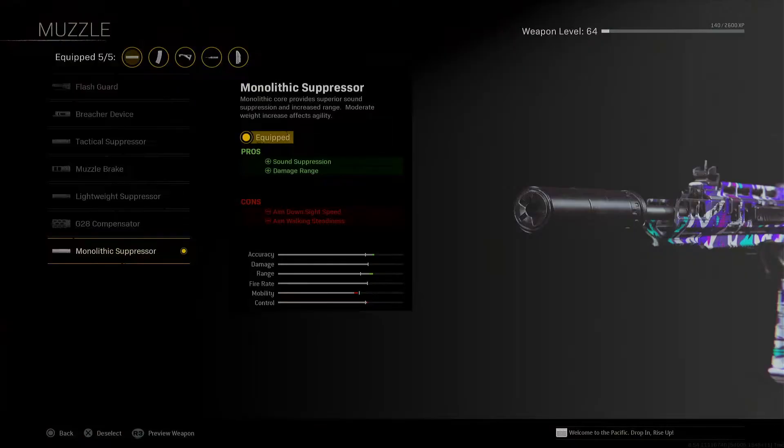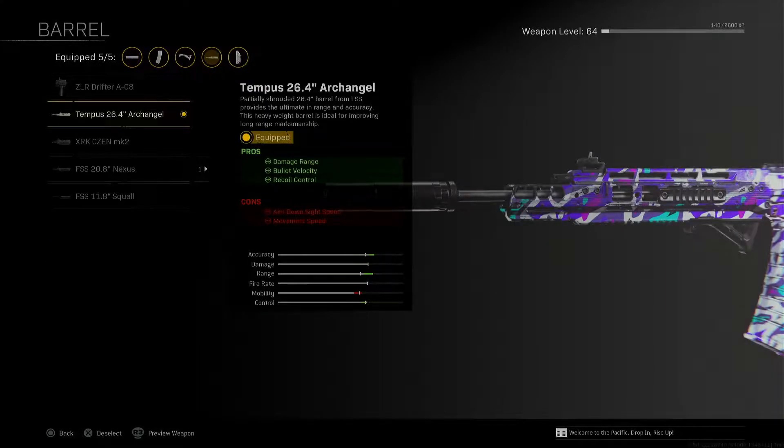Let's get into the attachments. So this first attachment, we got the monolithic suppressor on the muzzle. Then for the barrel we got the Tempest 26.4 inch Archangel.